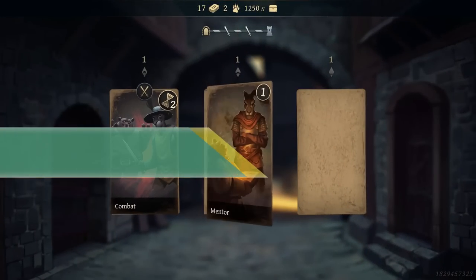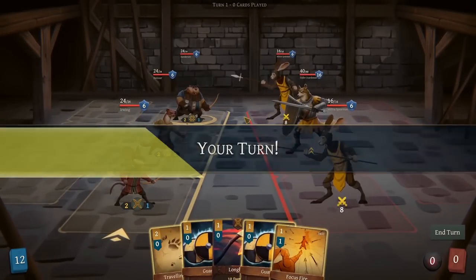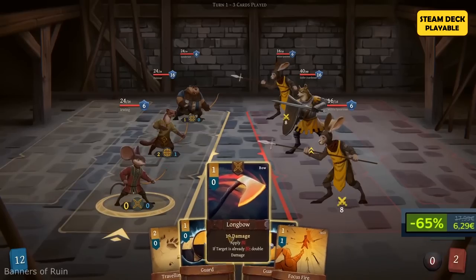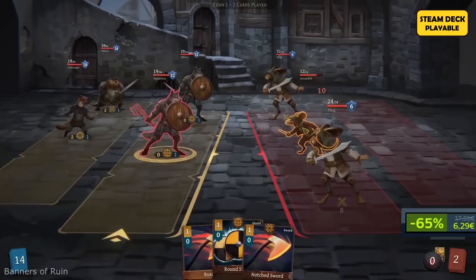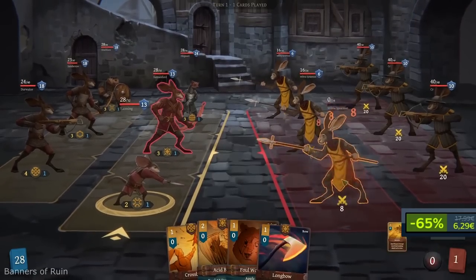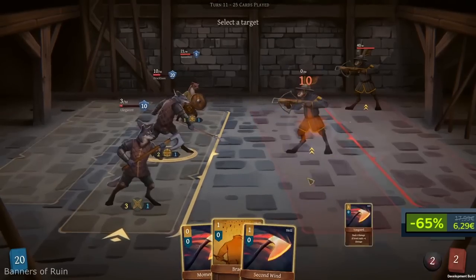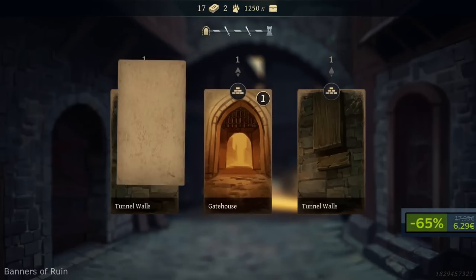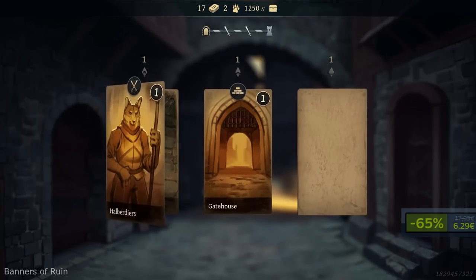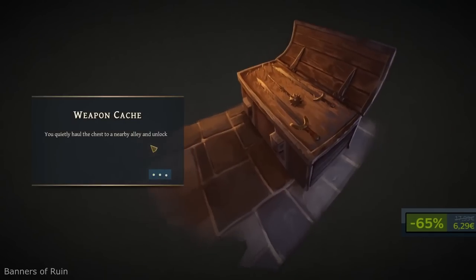Banners of Ruin. Another dungeon crawler RPG roguelite deckbuilder. This time, instead of monsters and humans, we are getting smart medieval-themed animal warriors and you are taking the lead. You'll have six races to explore with unique racial card pools and passives to choose from. You will level up your characters to unlock talent cards and powerful skills that can drastically impact your strategy — well, that is if you have one, assuming that you are a smart war leader and true hero.